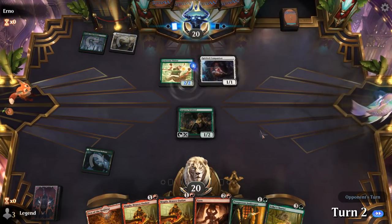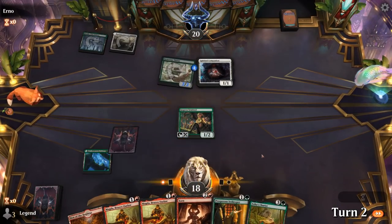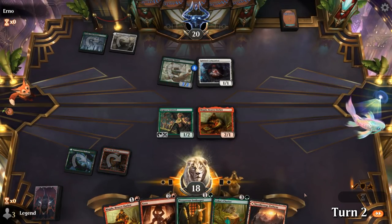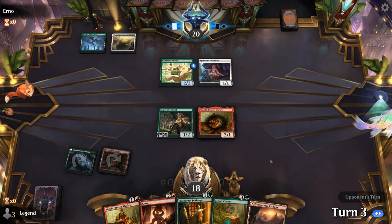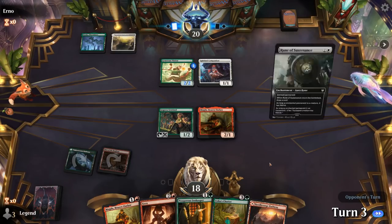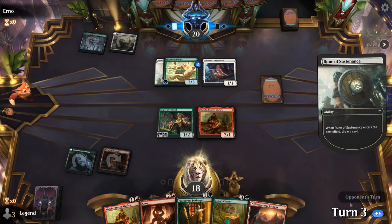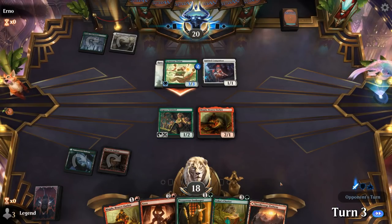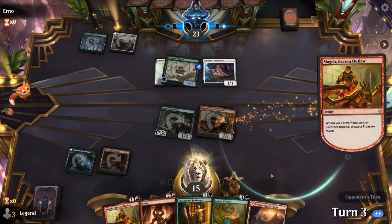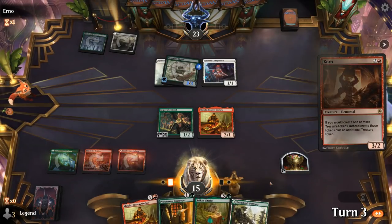Opponent is Naya colors — if they were just green-white they might have more removal in enchantment form, but the Naya versions typically don't have room for it. So we'll play Magda and pass. We can make treasure end of turn, keep Sentinel on defense, next turn play Zorn and keep going. Stimulus Package would also be a nice draw. Rune of Sustenance giving Visitor lifelink — that's okay. As long as we don't go to zero or less life, it doesn't matter how much life our opponent has.